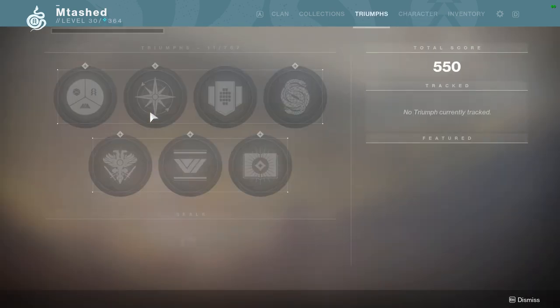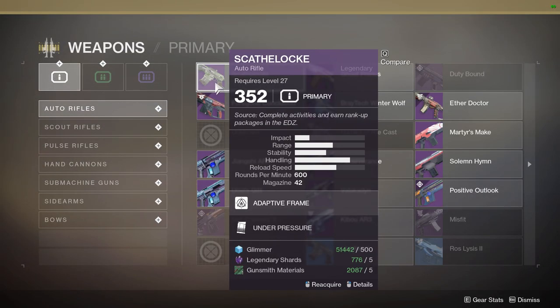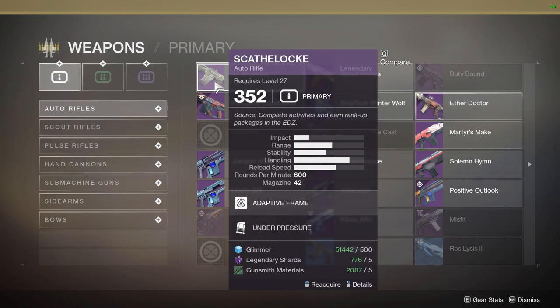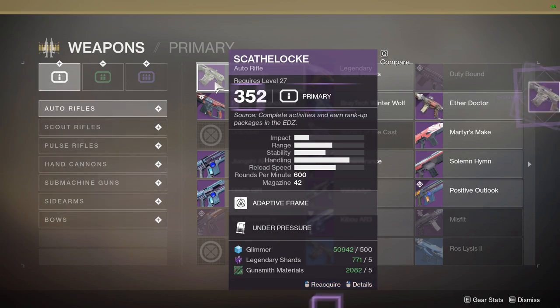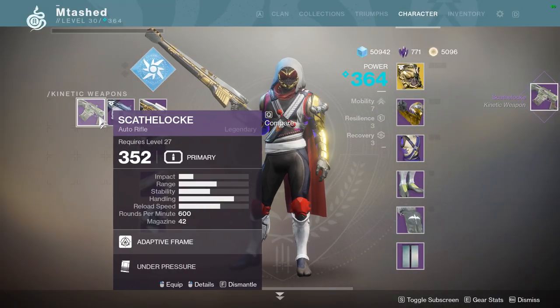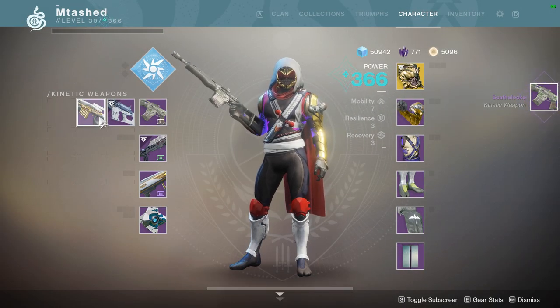So if I go into my Collections tab, I can go and buy a weapon, and this one is at 352. That alone is a 12 power level jump in just the weapon, and 2 power level overall. In some cases, you might even get 3 or 4 if something is really lagging behind.